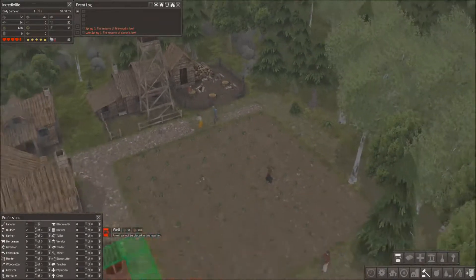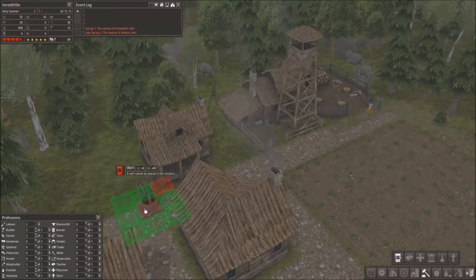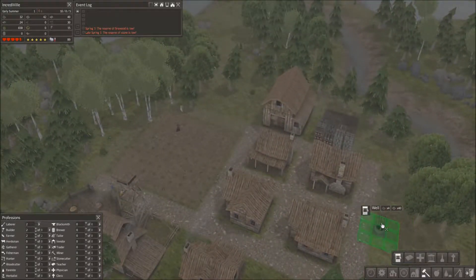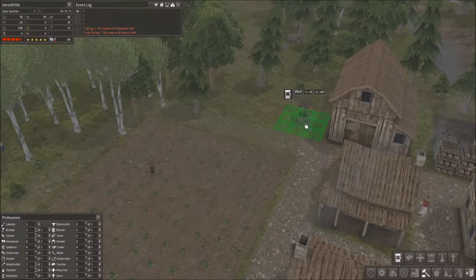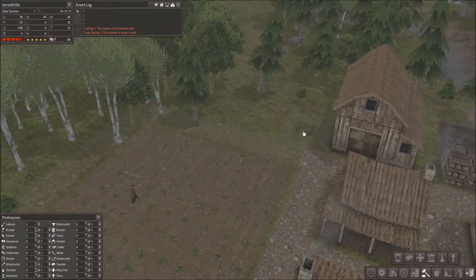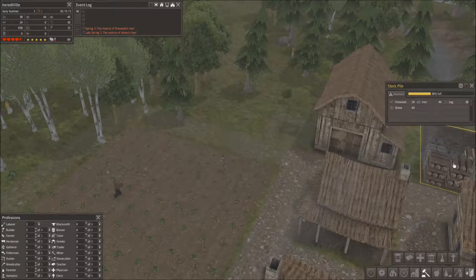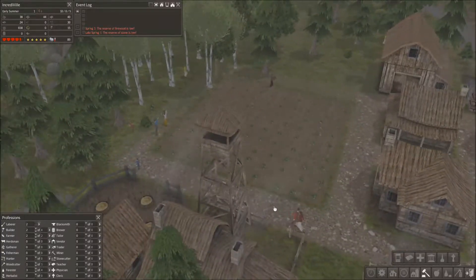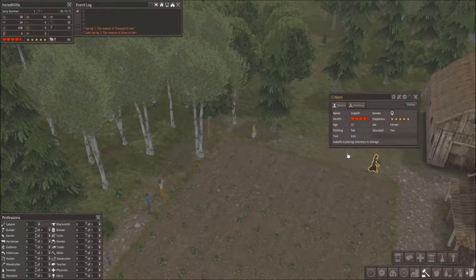We could build a well in case a fire happens — basically what a well does is it allows you to put out fires. We probably should have left a 3x3 space in the middle there but we didn't. So we're going to build the well here, just at the edge of town, and it's going to cost a lot of wood and stone — more stone. We have the perfect amount of stone basically.